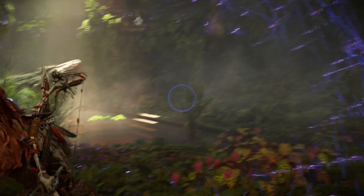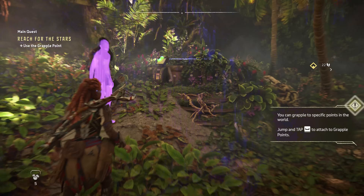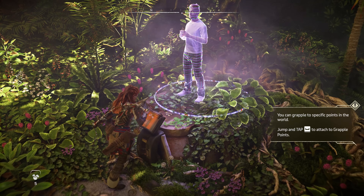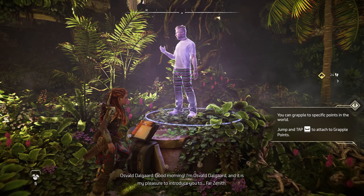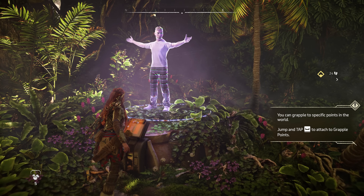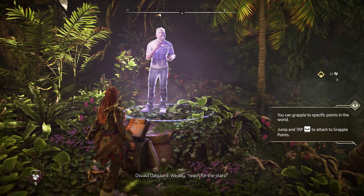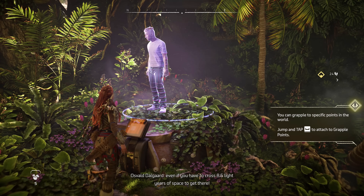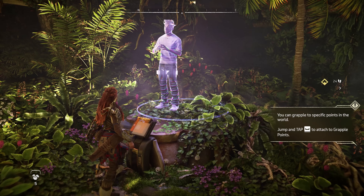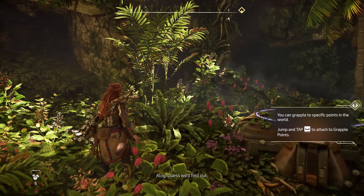Let's have a look around. There's a data console up ahead, which probably means more information. Oh, and a grapple point. First I'm going to check out the console — let's find some stuff out. Good morning! I'm Oswald Dahlgaard and it is my pleasure to introduce you to Far Zenith. Forget what you think you know about us — our truth is simple. We say reach for the stars, even if you have to cross 8.6 light years of space to get there. Please proceed into the auditorium where we'll unveil our plans. Wonder what's in this auditorium. Guess we'll find out.